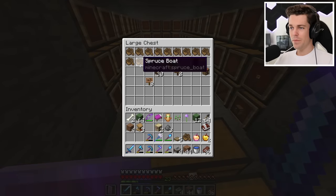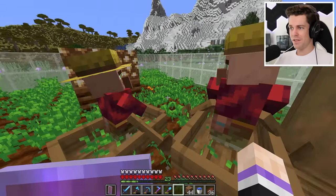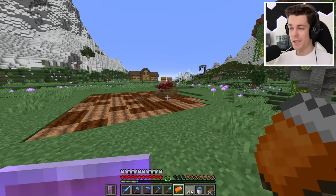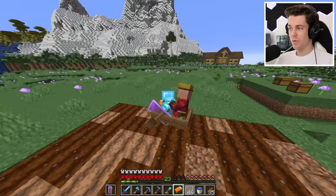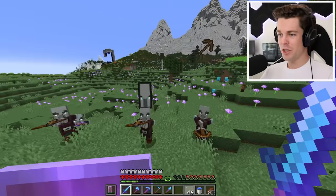To relocate the breeder, I'm gonna need some boats and a little bit of persuasion. We got both villagers into boats. Now I can destroy all of this. And there we go, it's all torn down. Now I can start moving these villagers to where I want them to be. Right about here is where the breeder's gonna be. Oh god, a pillager patrol!